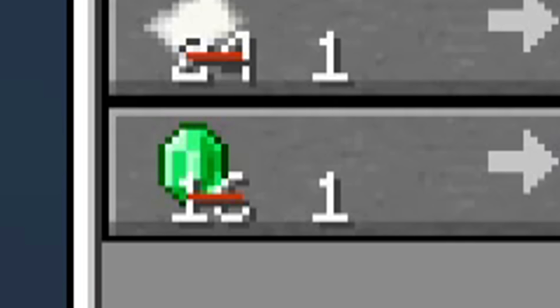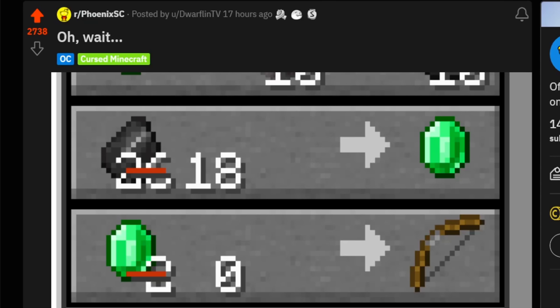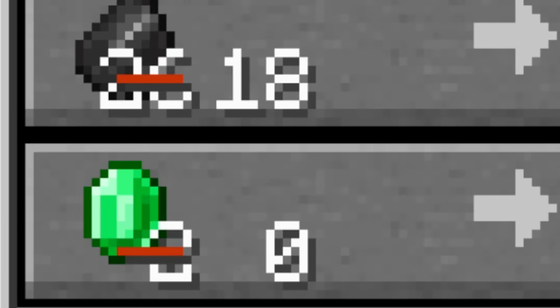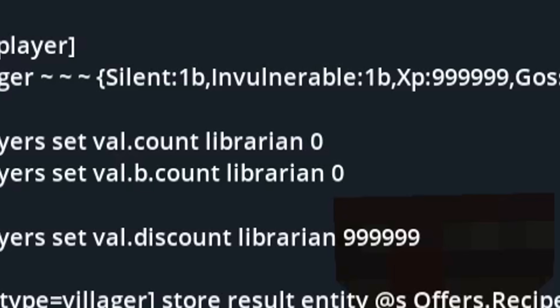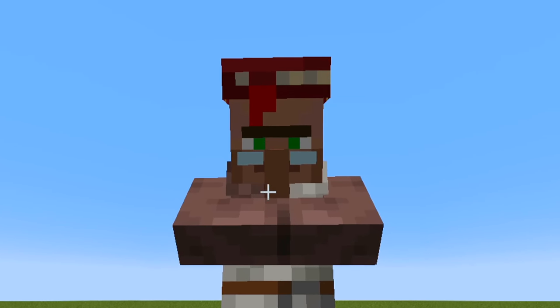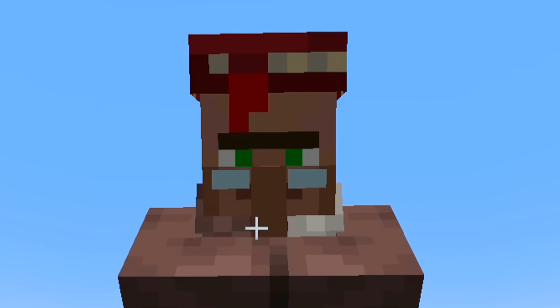Unfortunately, it doesn't work. It's still 16 to 1. So I don't know what you did to get zero on the emerald price. There's only one way I can do this — manually set the count to zero, so it will never ask me to spend any emeralds. And just watch this villager glitch out completely.